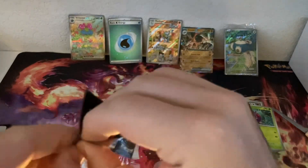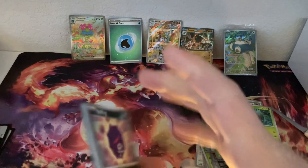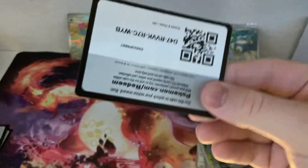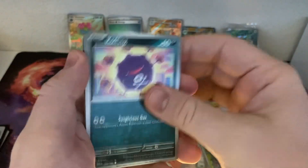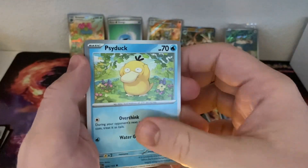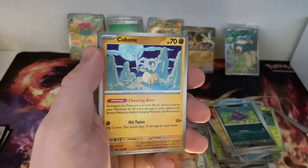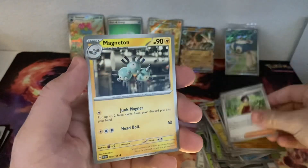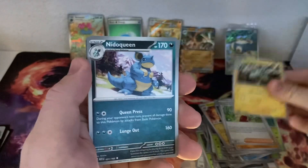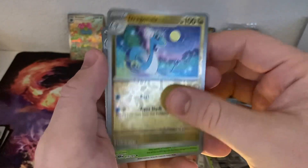Last pack, last chance here. I've got one of the Alakazam and one of the Zapdos boxes pre-ordered, so I'll be doing those. And of course I'll definitely be getting one of the UPCs — the Ultra Premium Collection — because I really want the Mew and the Mewtwo promos that come in there. So we'll have plenty of chances to get some more of the cards we need.